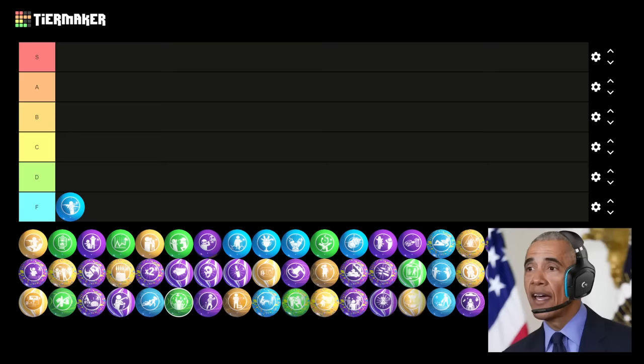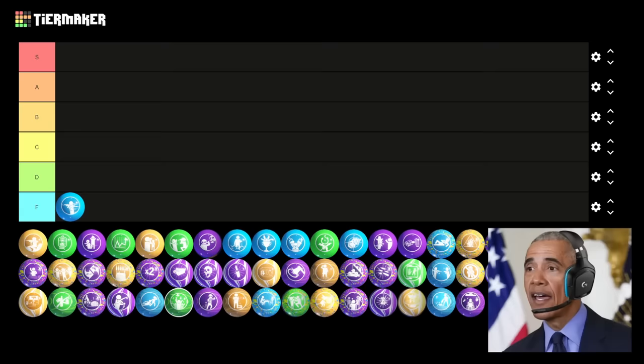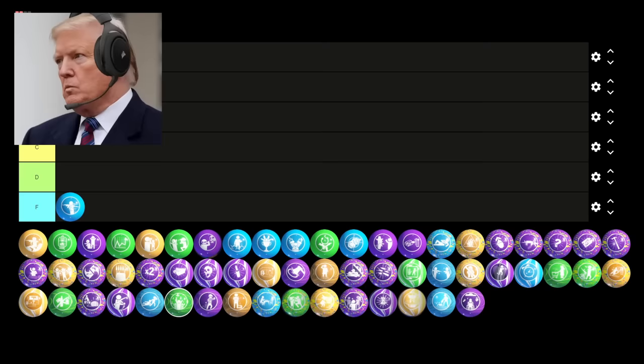Next up is Arms Grace. This Gobblegum respawns you with your guns if you bleed out. I never bleed out, so this gum is worthless to me. F tier. Now hold on, Donald. Even if it isn't the best Gobblegum, for a classic it is pretty decent and can be helpful. If you were to bleed out, this could really save you a lot of time getting your weapons back and pack-a-punching them again. It's still not worth choosing over the OP Mega Gobblegums in most situations, but it does have its uses. I think C tier is an appropriate spot. After some bickering, let's put it in D tier.